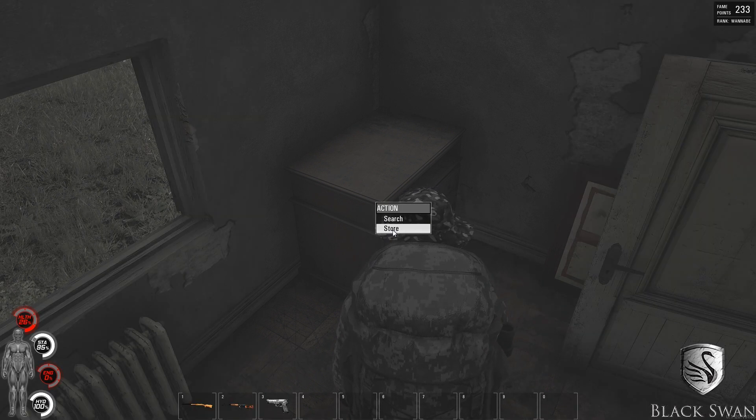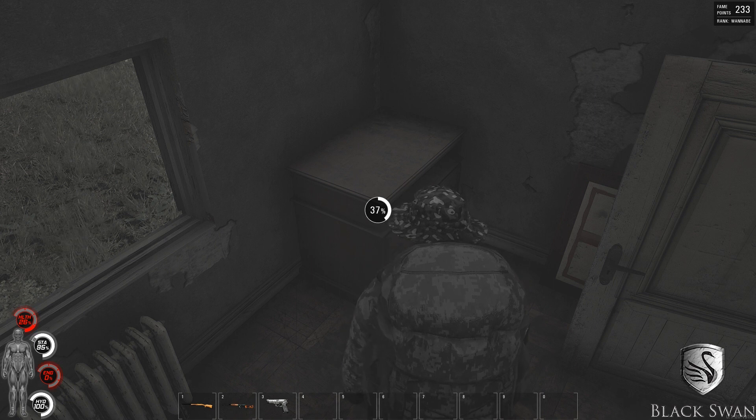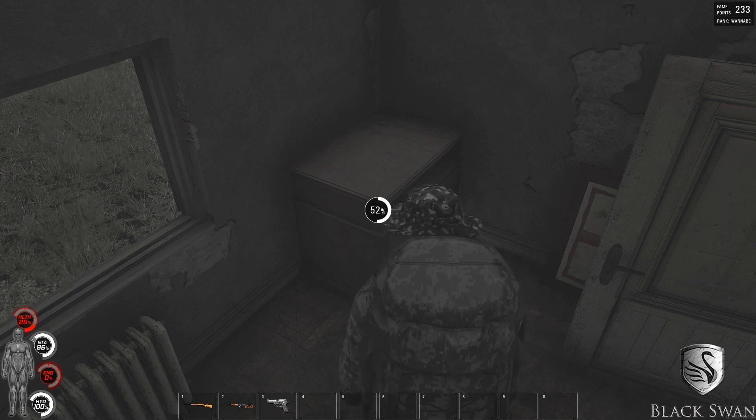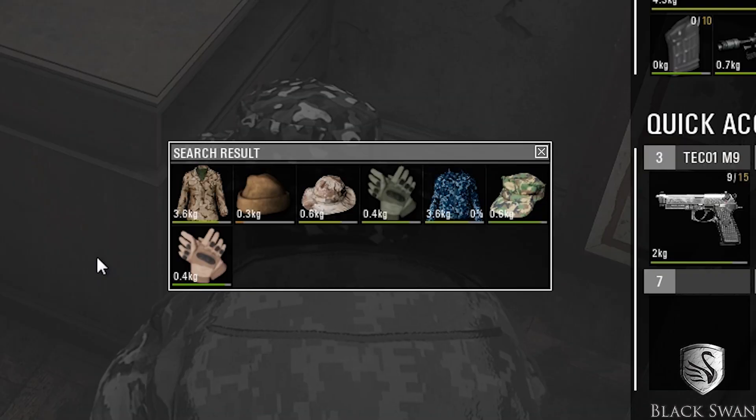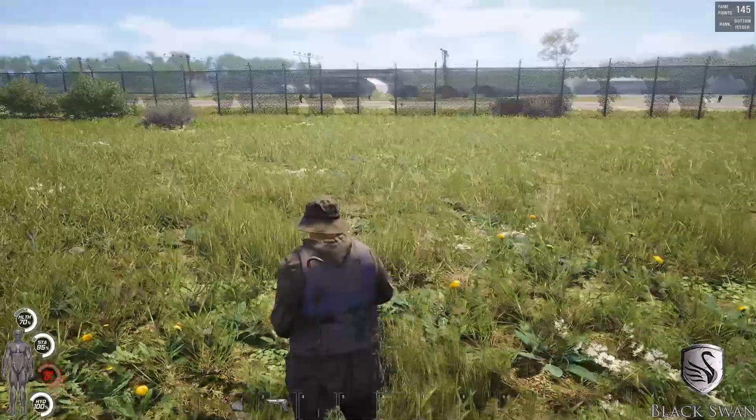After you've selected all the items, click and hold F. An option will open up where you can store items — click on that and wait until the percentage fills up to 100. Once complete, simply click F again and it will search the storage and find your items.